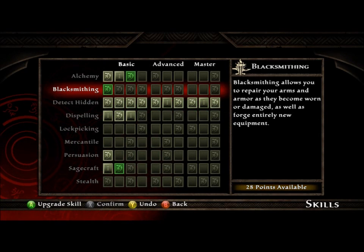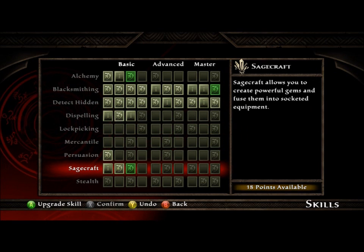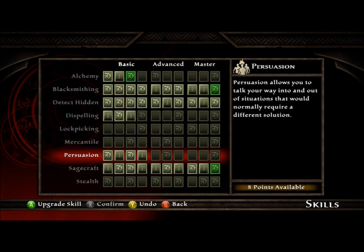So here we've got Kingdoms of Amalur: Reckoning Skill Tree. Throw all your points into Detect Hidden, Blacksmithing, Sagecraft, Persuasion, and a few in Lockpicking.